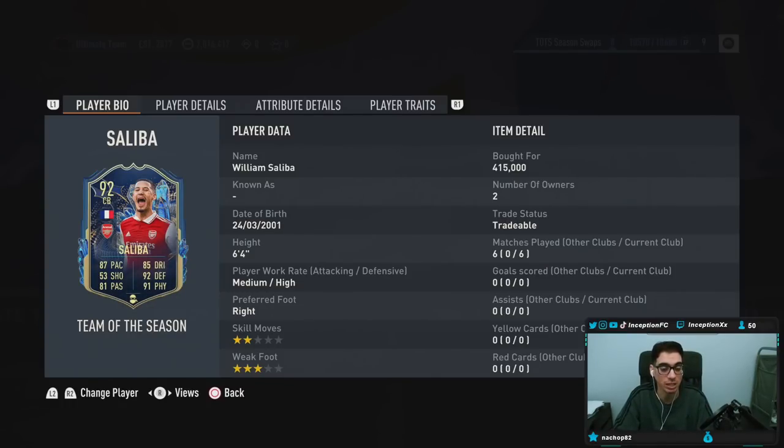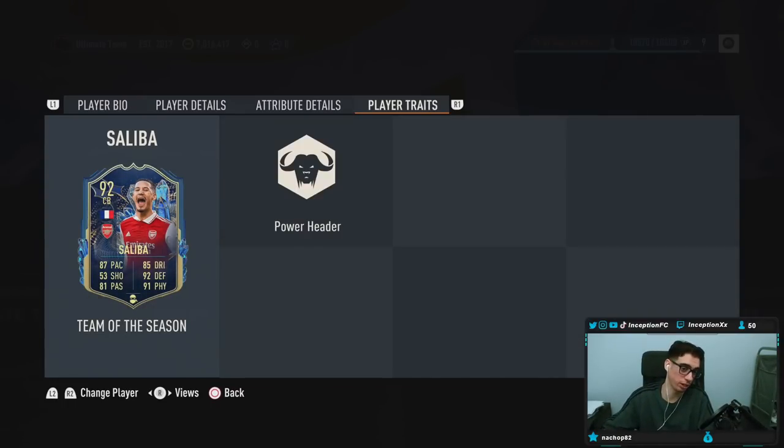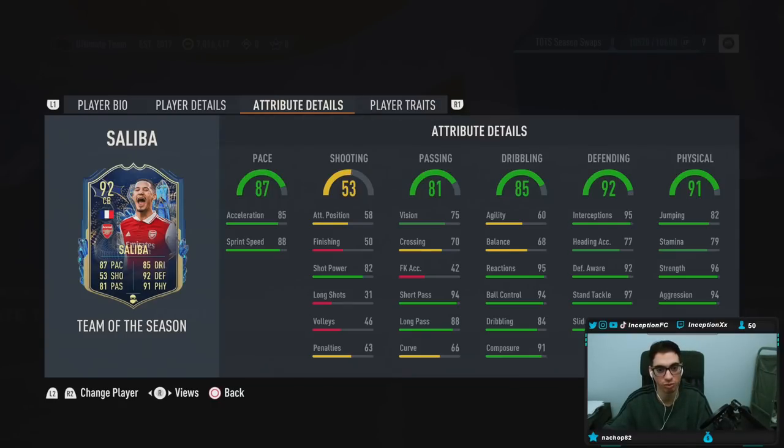He is 6'4", medium-high work rates, right-footed, 2-star skills with a 3-star weak foot. Player Traits: he's working with the Power Header trait, just in case you actually go for those corner kicks and stuff. I personally don't know how to do them, but to each their own.